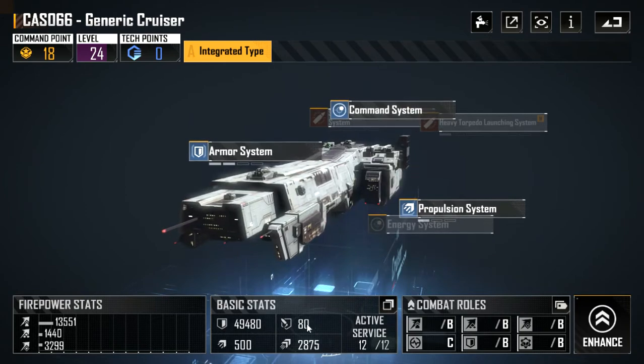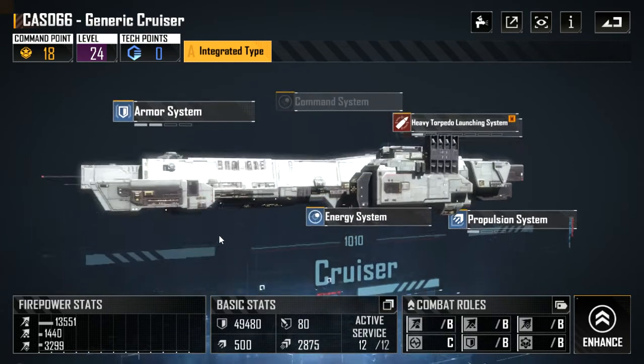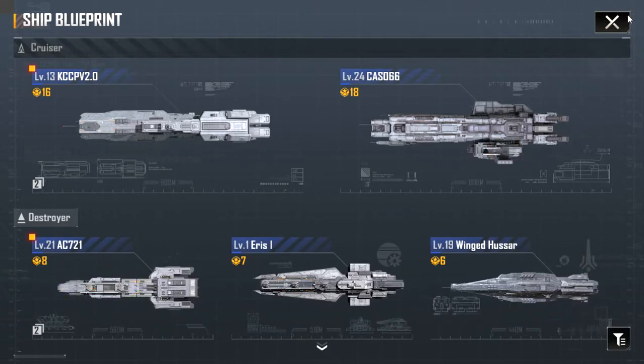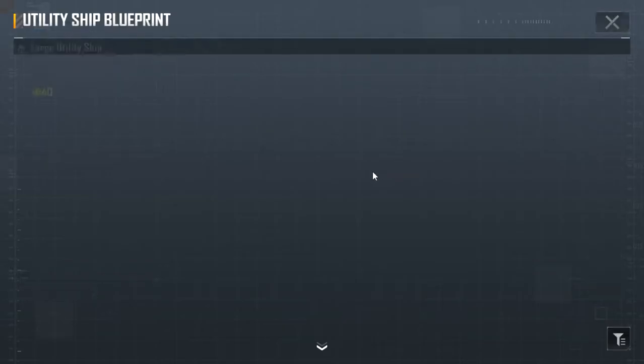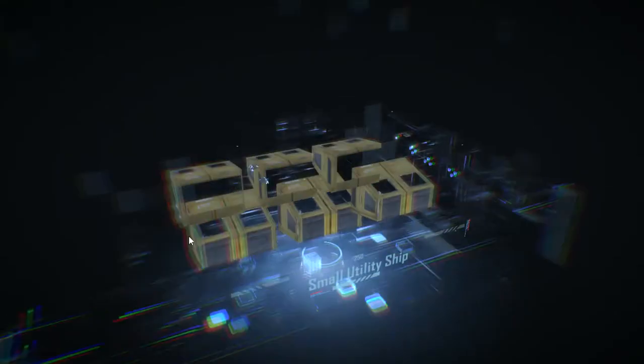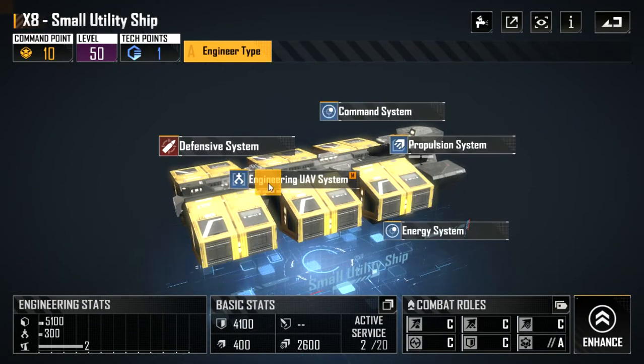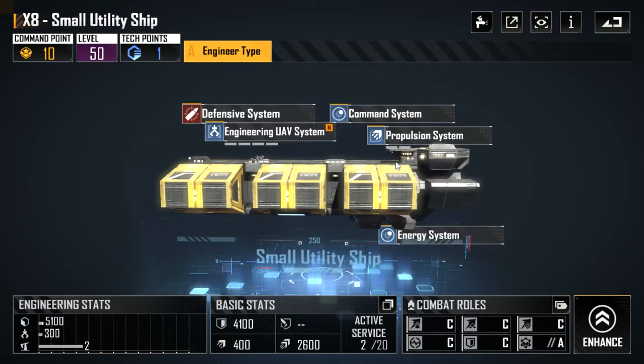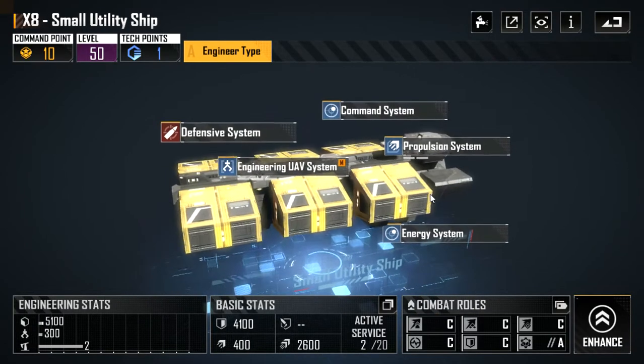They nerfed my boy though — 150 to 50 armor, sad times. Here are the utility ships: as your miners mine, you go here and increase the speed of the mining, upgrade them. I've gone for storage for some reason and this blueprint is pretty much maxed out.